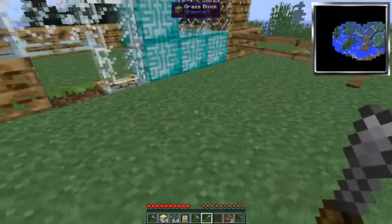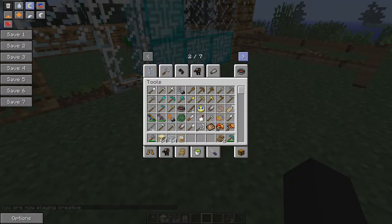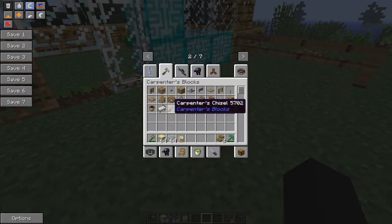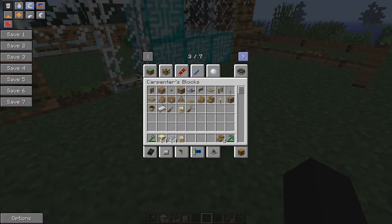That brings me to the next mod I'm going to talk about today, though mostly I'll let you discover these on your own. To make these it's real easy — just a couple of Carpenter's Blocks and some iron for the hammer. And of course it's just sticks and a block of wood in the middle. For the chisel it's just sticks as well.